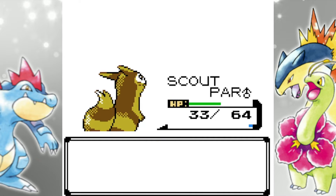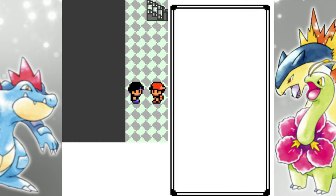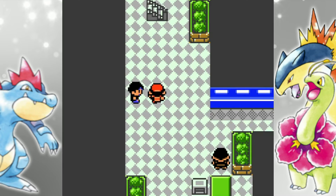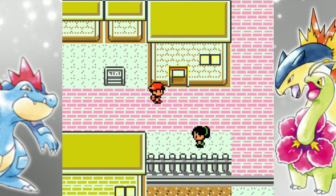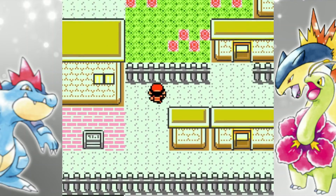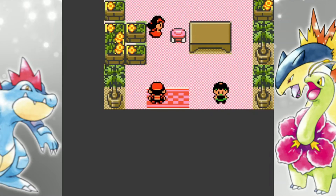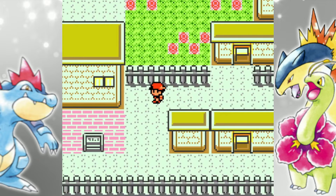We'll switch Bayleaf back to the front and head on outside. To the right of this exit up here is the Name Writer — if you messed up on your nicknames and stuff, you can come in here and give your Pokemon a new nickname. Over here is the gym. Next to it is the Flower Shop — there's a very important item you'll need to pick up there, but you can't get it until after you get the gym badge, so don't worry about it right now.